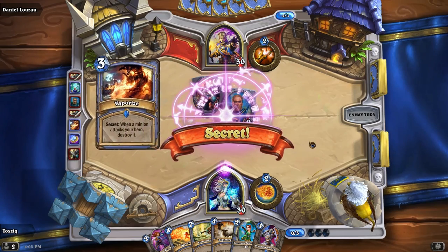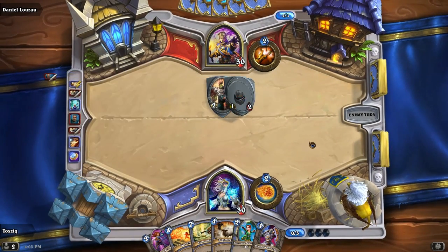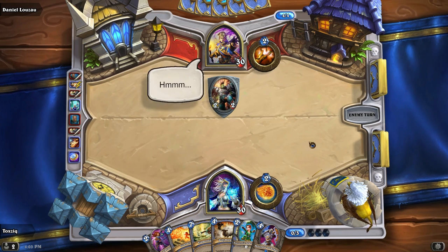Secret! Boom! That one was: whenever a creature attacks me, that next creature is destroyed. So unfortunately it was just a one-two. That's why I used him — I figured that might be the case. That's the fun thing about secrets: it forces your opponent to play in a specific fashion, especially if they know a lot of the secrets. There's not that many of them, but they're interesting.